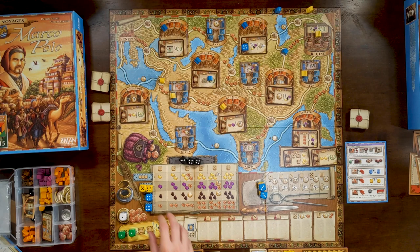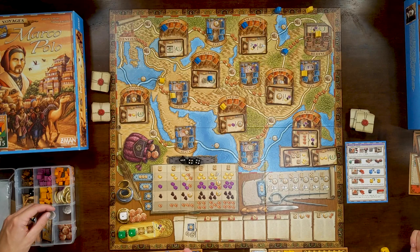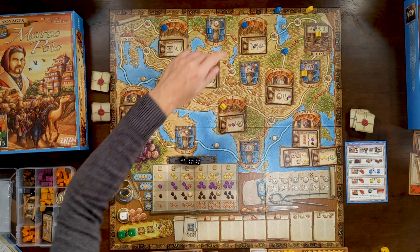Right now I have a bonus of any kind and three camels, so I'll take my three camels and five dollars. I took five dollars from my board position bonus and she took her three camels. She was last to travel, so she'll be first player. We have two rounds left.